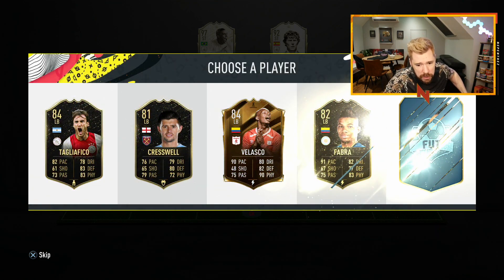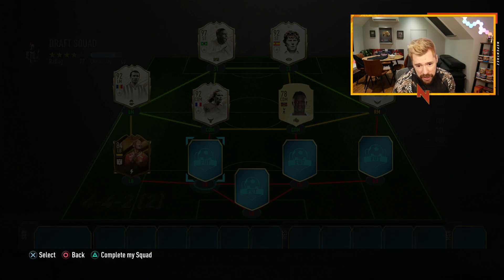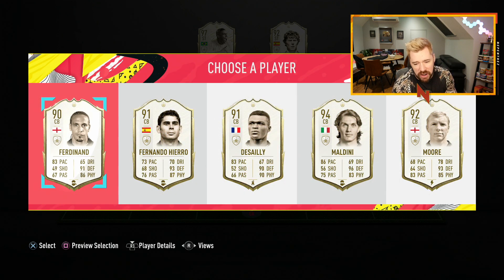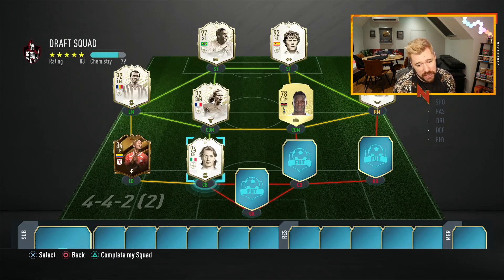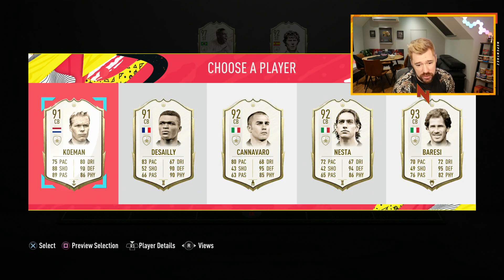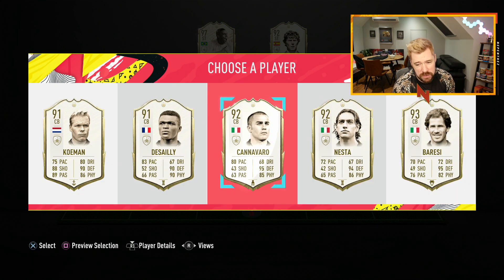We're not in a position where we're being forced to pick icons - there's no left back icon, which is interesting. It's not like it's five icon picks forced; it's been mixed in with other cards. Rio Ferdinand - this is the first time I've seen him in draft. Maldini - this is the first time too. There's a great pick of icons for you in draft now that all icons are available. I'm just more interested to see which ones pop and how often.